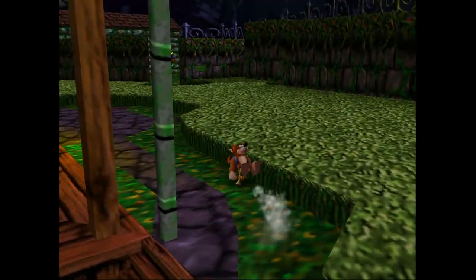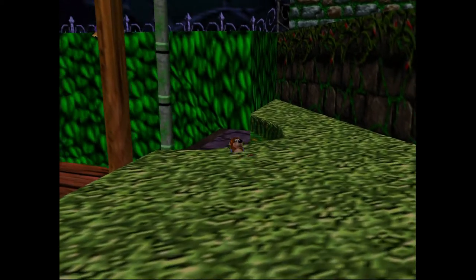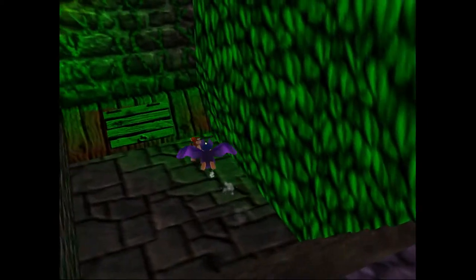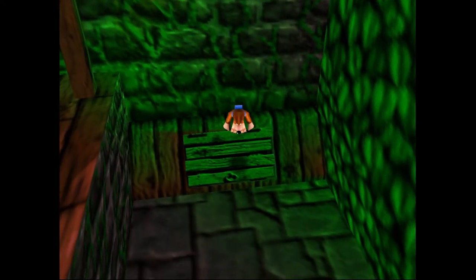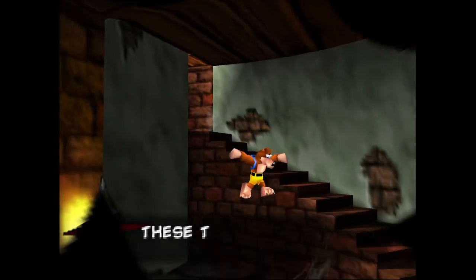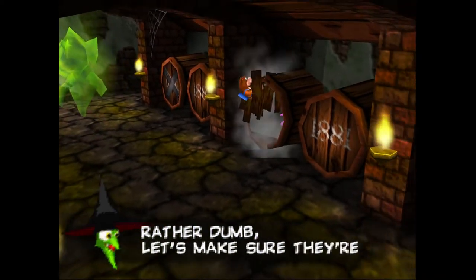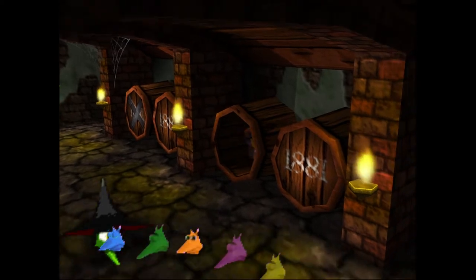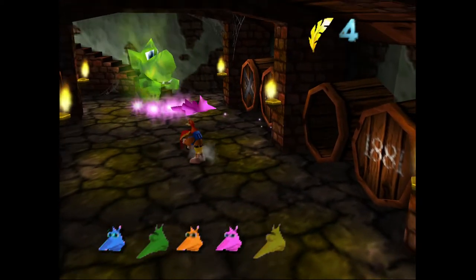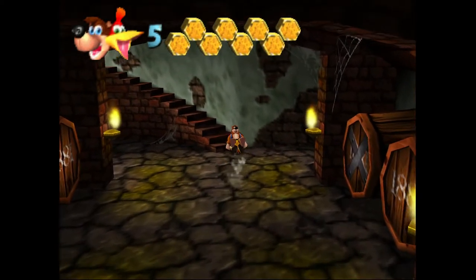We'll be dropping by the wine cellar here. This one's probably the hardest one to find — it's hidden in one of these wine barrels down here. If you don't know that these things are breakable, you're kind of relying on hearing the jinjo. If you hear him whistle, maybe you'll investigate further, but if you don't hear him and you don't know you can break those barrels, I don't know how you'd find it.